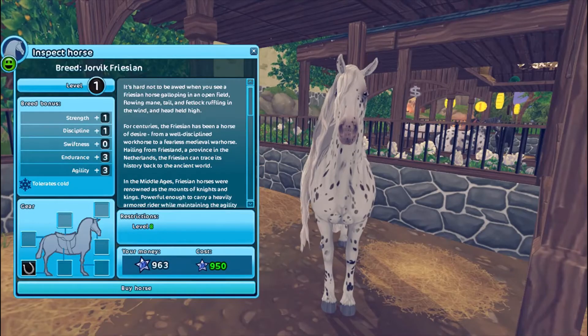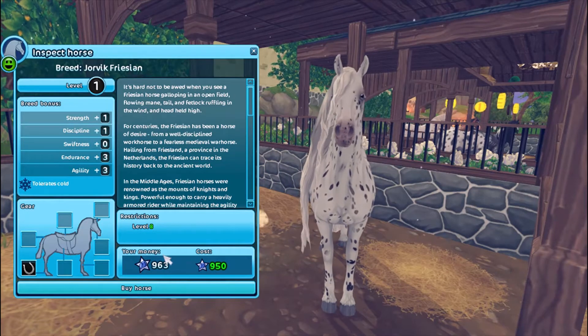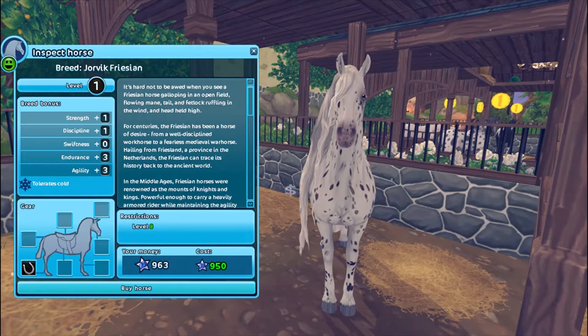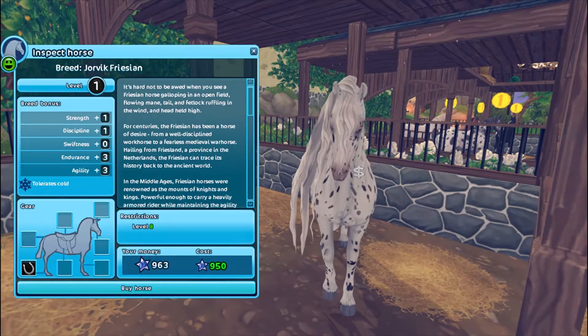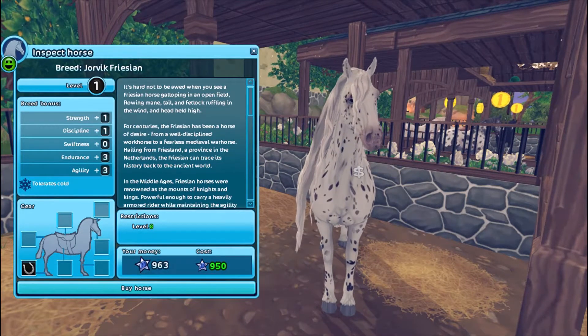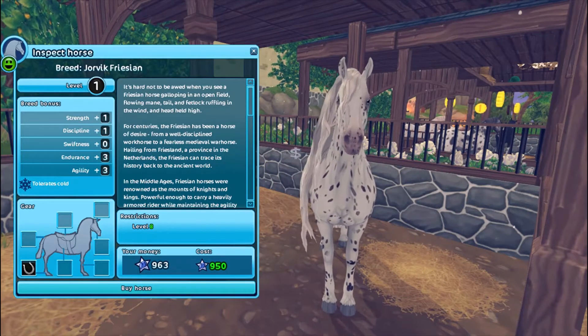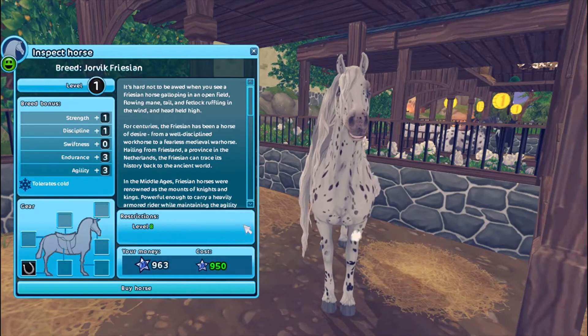I already have a Leopard code and that's my Marvary if you notice it, and I will be low on star coins after this — but you know what, I really want this horse. I just really like it, I think it's the best coat from the first batch to be honest. I mean all of them look amazing, but this one's just my favorite and I guess I'll have a second Leopard now.